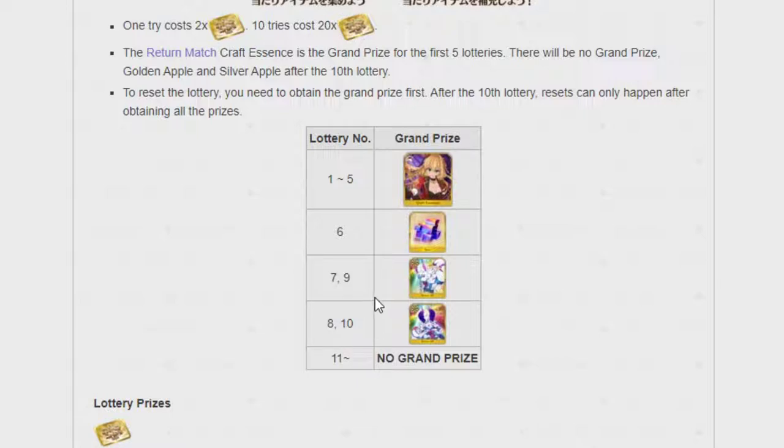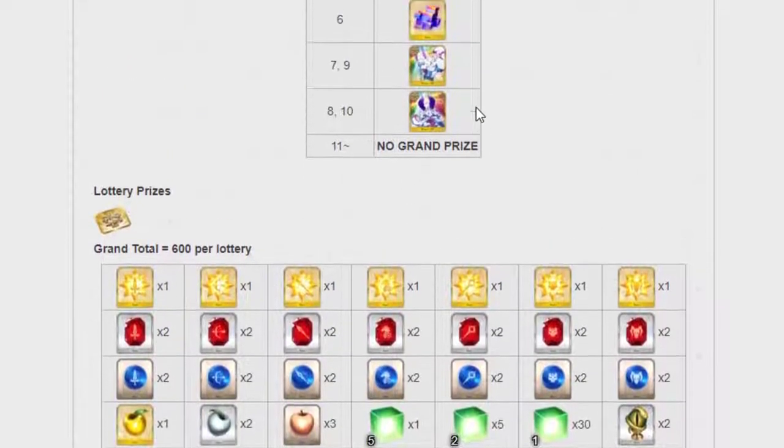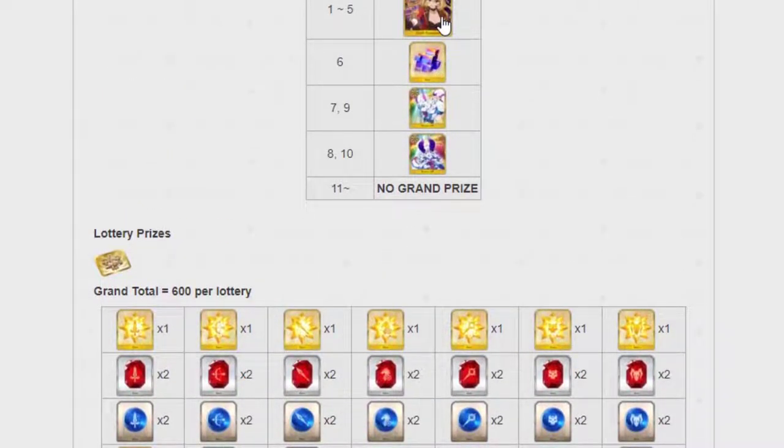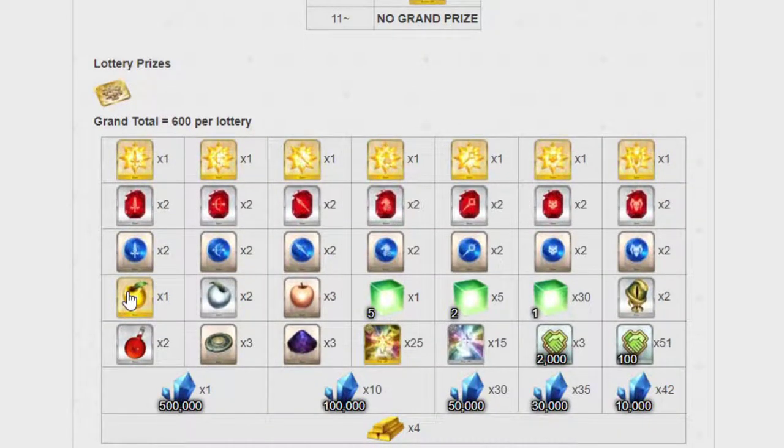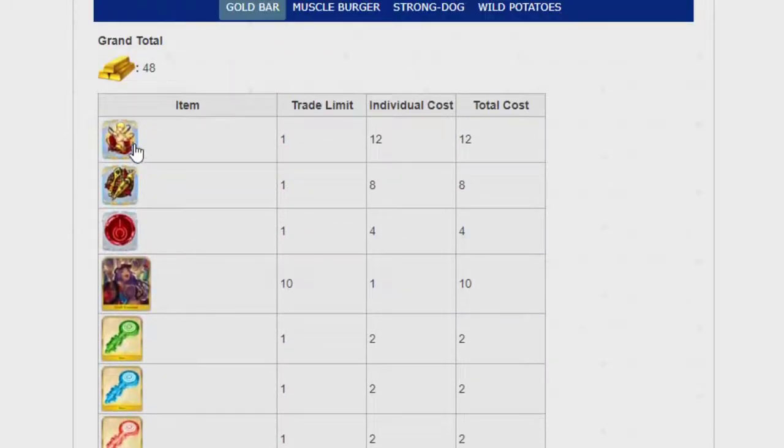Starting from lotto 11 onward, you have to get them all — after the 10th lotto, a reset can only happen after obtaining all the prizes. Inside the lotto boxes, you get things like Snake Eyes, Homunculus Baby, Proof of Hero, Dust, and 25 QP. Inside every block you have these. Also, there are Gold Bars. The Gold Bars you can spend on stuff in the shop, which is actually all very good.